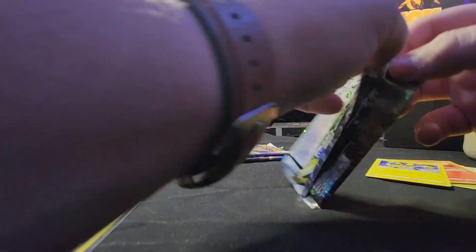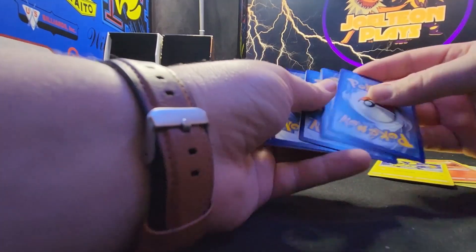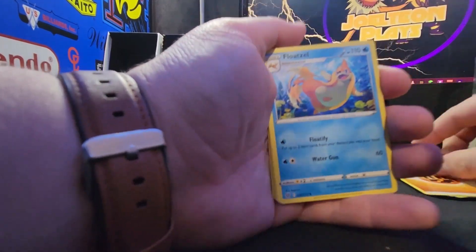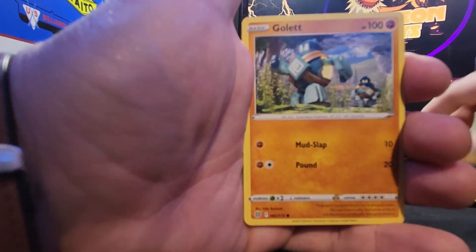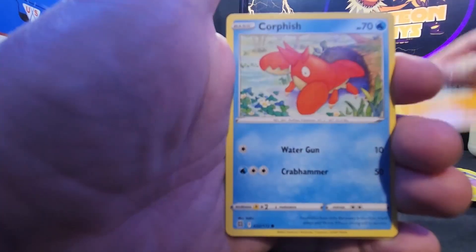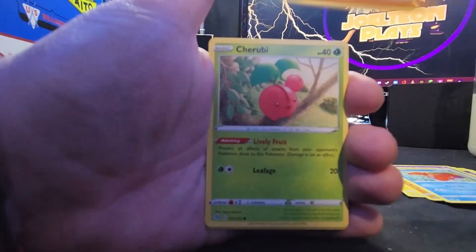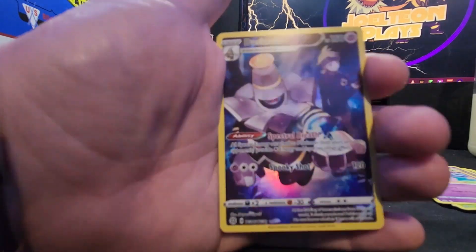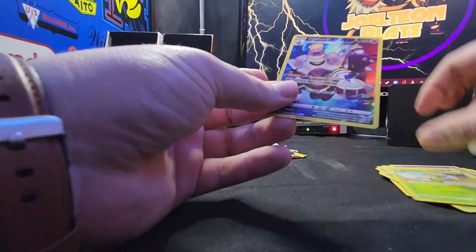Let's go with our first Brilliant Stars pack. We get a Fighting Energy, a Floatzel, a Sigilyph, a Pachirisu, a Golut, a Corfish, a Sawk, a Cherubi, a Clefairy, and we get a Trainer Gallery card — what these are called. We get the Dusk Noir, and a Breloom Non-Holo Rare.